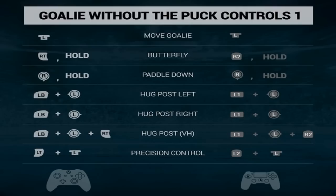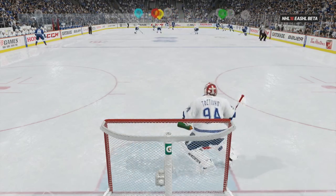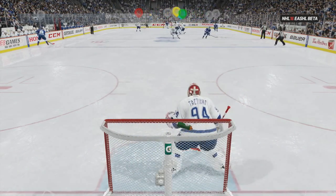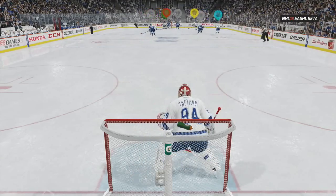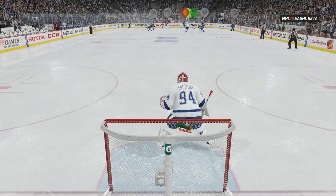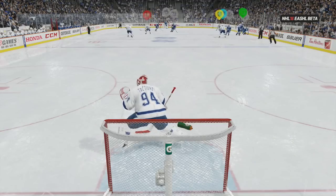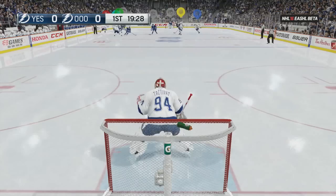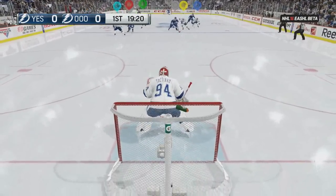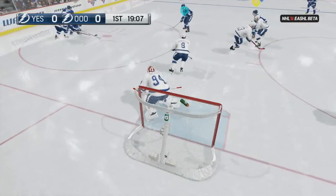Basically, you should be holding the left trigger the entire game, pretty much. What it does is it makes sure that all your shuffles inside the crease are a lot smaller. Right there you can see that's me shuffling the crease without the precision control, and then right there is me shuffling the crease with it. It makes your moves a lot shorter, which is a lot better, as for some reason it seems like this crease is super slippery. So you want to be doing that — make sure you have more control in the crease, stay square to the shooter, and you're not getting pushed around and flying out of the crease.